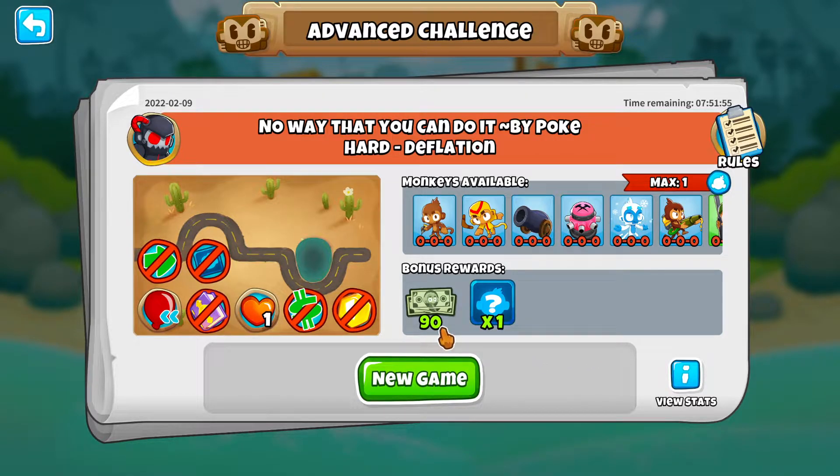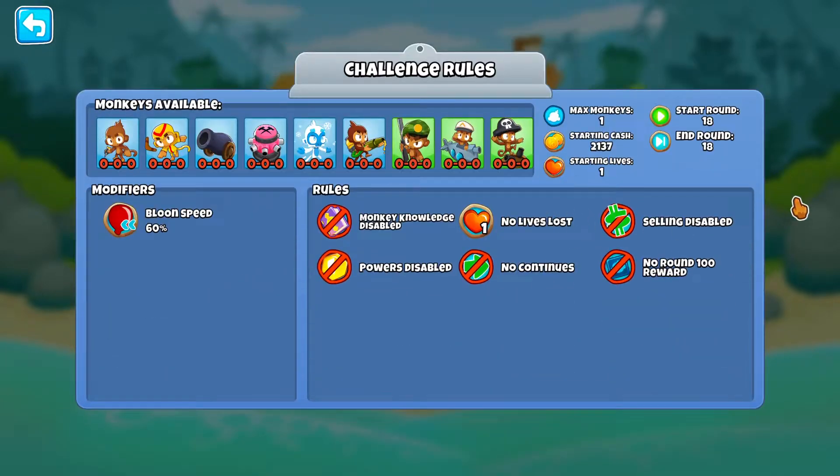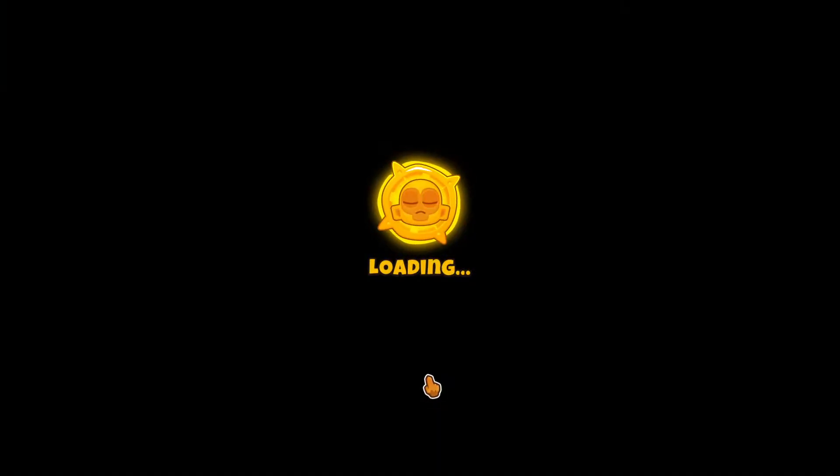Welcome back to Just Lucky. Today we are playing the advanced challenge on the 9th, and it is called 'No Way That You Can Do This.' We have one monkey max, we can't sell, the balloons are a little bit slower, and we have a starting cash of 2137, which is enough to buy any tower. We have no upgrades.